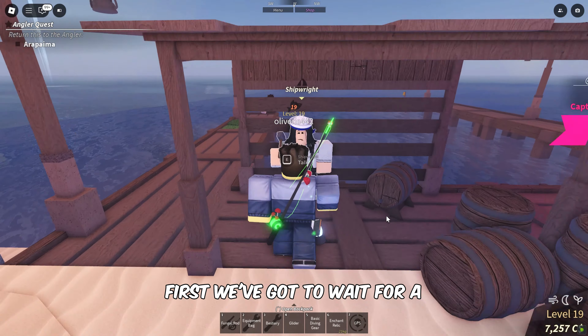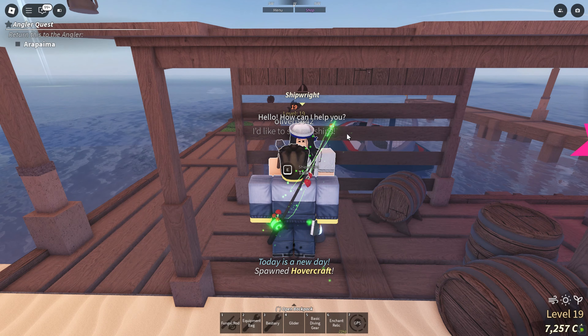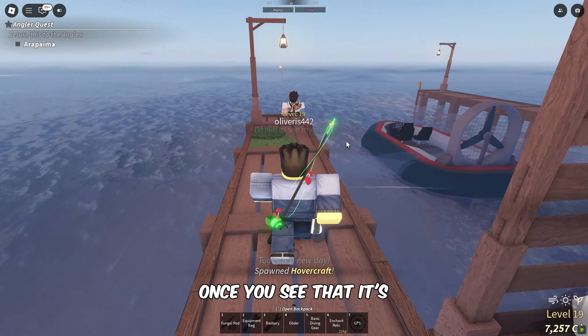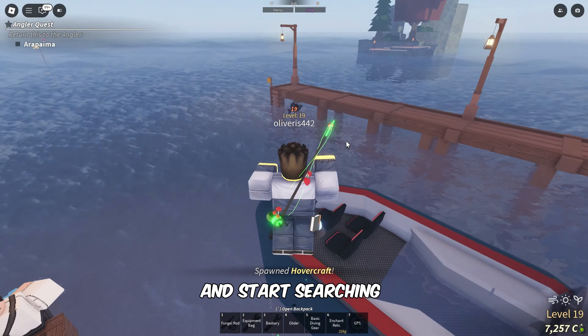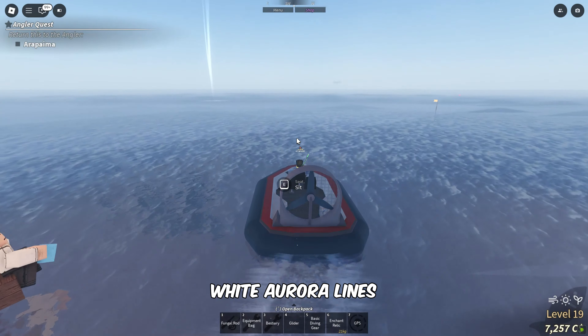First, we've got to wait for a system message that says, 'A strange whirlpool has opened.' Once you see that, it's time to grab a boat and start searching for a whirlpool that is represented with vertical white aurora lines.